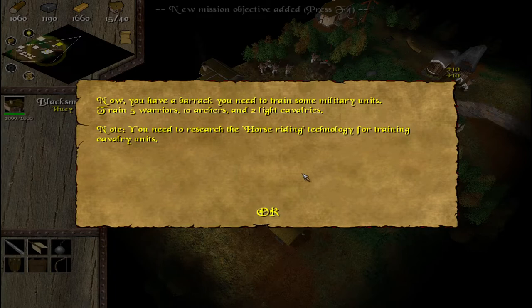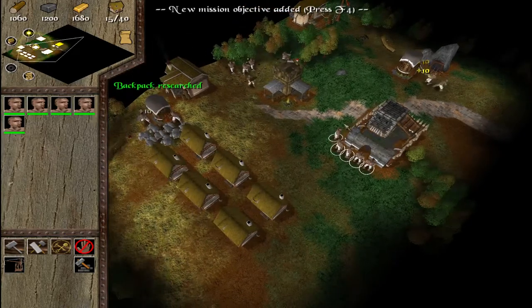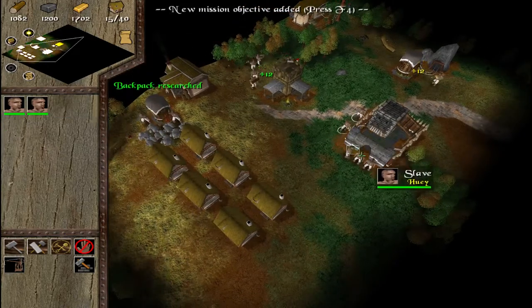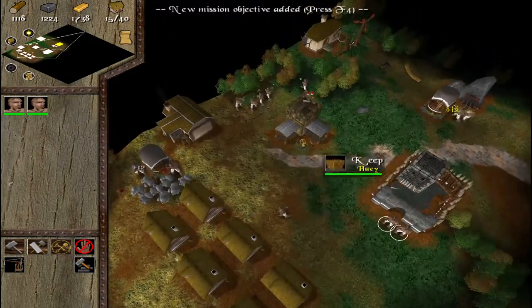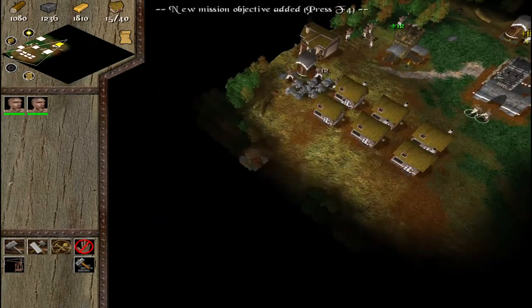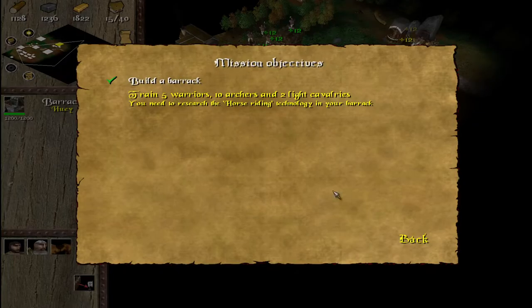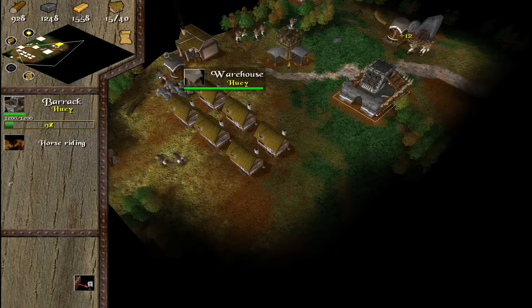Now we have a barracks. We need to train some units — train five warriors, ten archers, and two light cavalries. We shall do that. We'll send two there, one mining and two cutting down trees. Five warriors, ten archers, and two light cavalries. We'll need to research the horse riding technology though, so we'll do that now and get it over and done with.